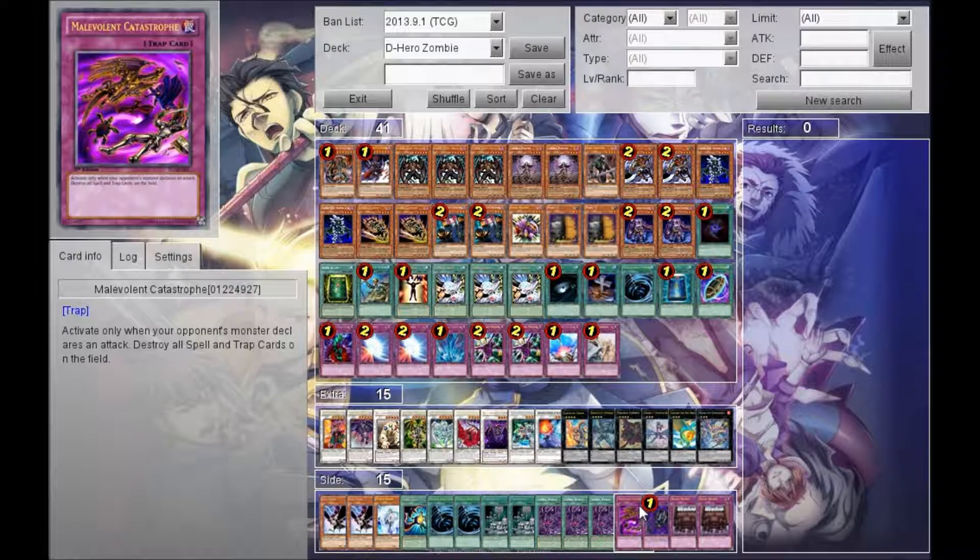We have Malevolent Catastrophe. Because of the way the format is, people are going to want to play the whole set-five, summon one monster, pass thing. Sure, they'll probably try to run Starlight Road and have a Darkhole, but Malevolent Catastrophe — I find it's one of the most hilarious cards I've ever seen. Your opponent will not see it coming. They set a whole field, they attack into you, you flip this, and they just cry because their entire back row is gone. I love this card.